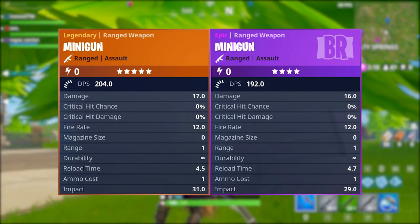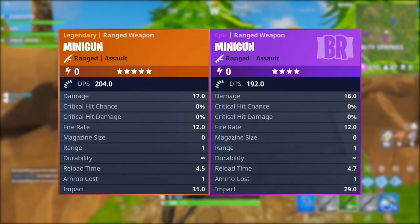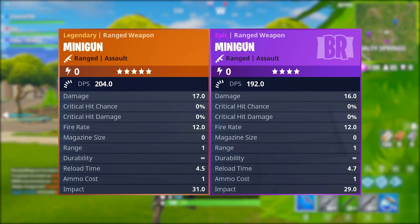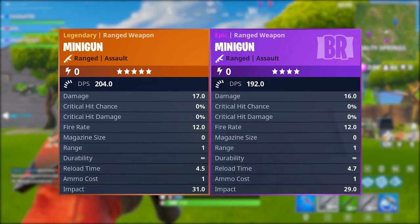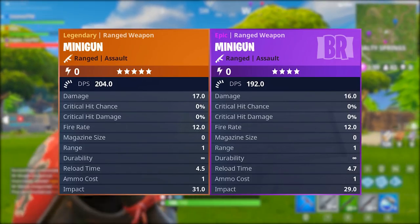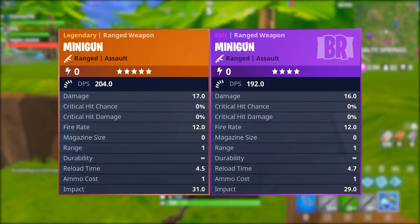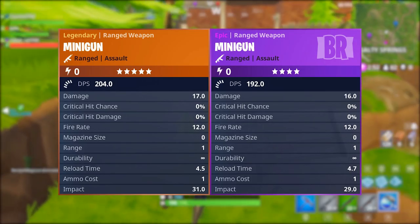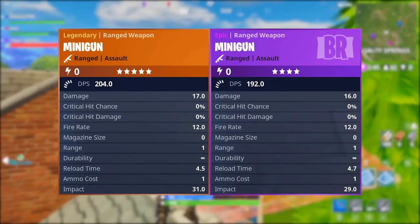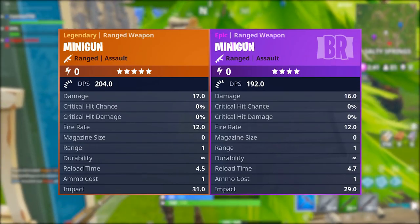The legendary version does 17 damage and the epic minigun does 16 damage — kind of the same as the SMG. Its durability is infinite, so it's not going to slow you down if you have it in your hands. You're going to walk the exact same speed as with any other weapon. The reload time is 4.5 seconds on the legendary and 4.7 seconds on the purple version. The impact is 31 and 29 on the epic version.